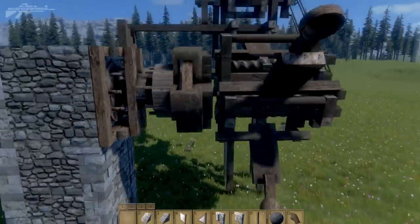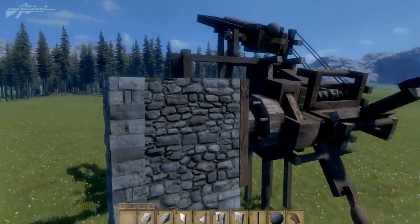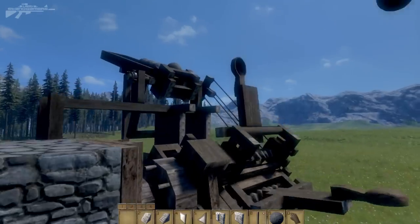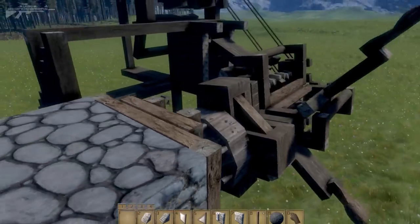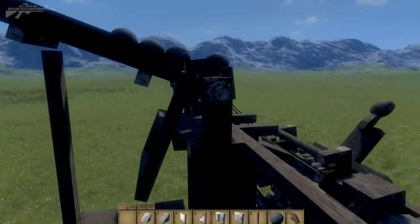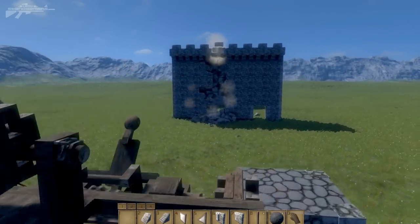One of the problems with this system is of course mobility. Since it's using this rotary drive system, it has to be quite static unless you can get a big enough cart to mount it onto. Since gravity is also pulling the ball downwards, you can't rotate it around any other ways, but I'm sure a cart system will be coming along next.